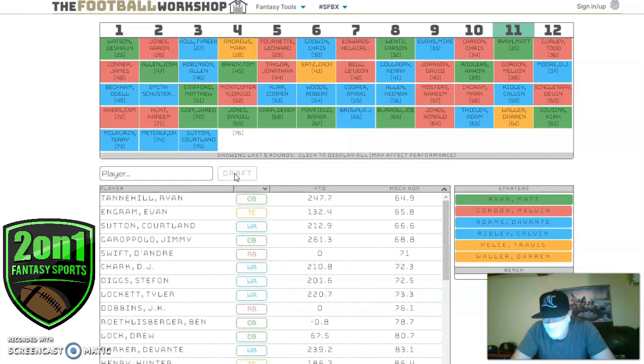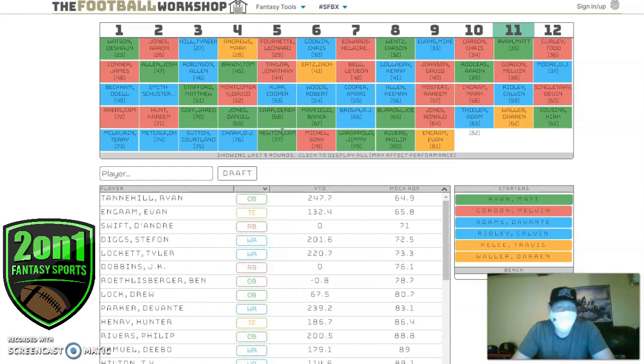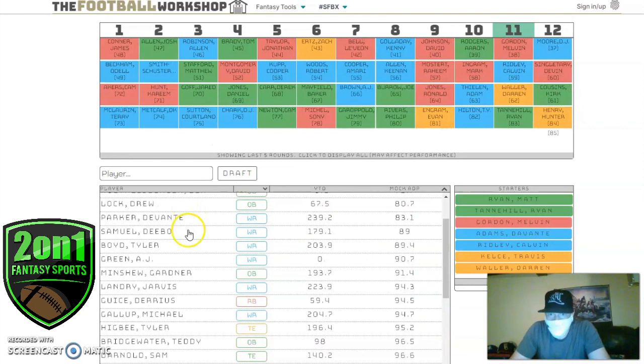Then it's the waiting game — who falls to you. A couple of quarterbacks are still there. Cam Newton's ADP is going to keep jumping, and I'm still torn about what he'll be in New England. Ryan Tannehill is an easy pick for me — he's an efficient passer who doesn't need massive volume to be good in this scoring format.